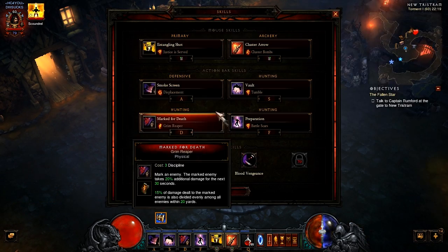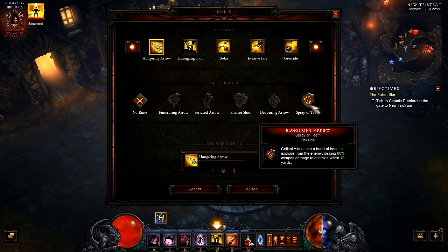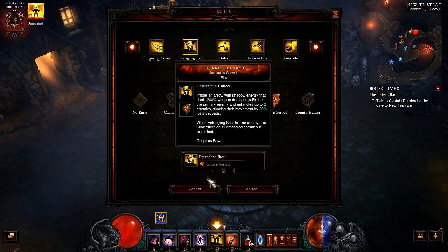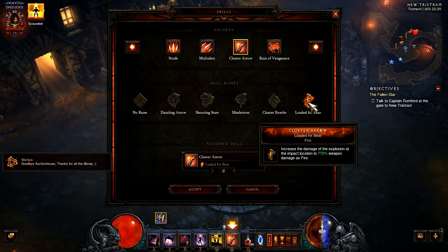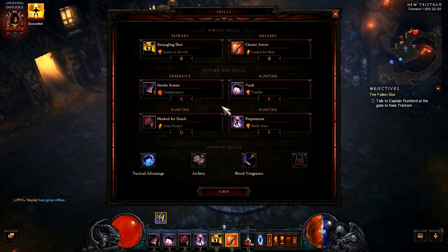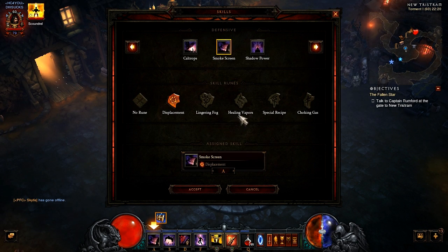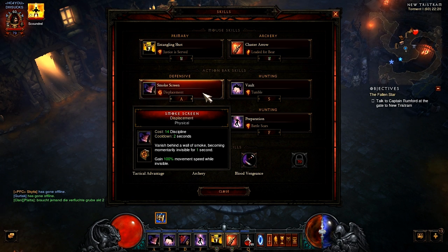I want to show you the build first. It is basically just a hatred generator like Entangling Shot, or you can also use Hungering Arrow with Serrated Arrow. But I'm using Entangling Shot because it's also slowing the enemies down. Then I'm using Cluster Arrow with Loaded for Beer for farming runs, and with Cluster Bombs for single target like running bosses multiple times. For usual farm runs I just use Loaded for Beer because it has more of an area effect. Then I use Smoke Screen — you can change that with Shadow Power if you want, but I just prefer Smoke Screen at the moment for the extra movement speed and invisible time.